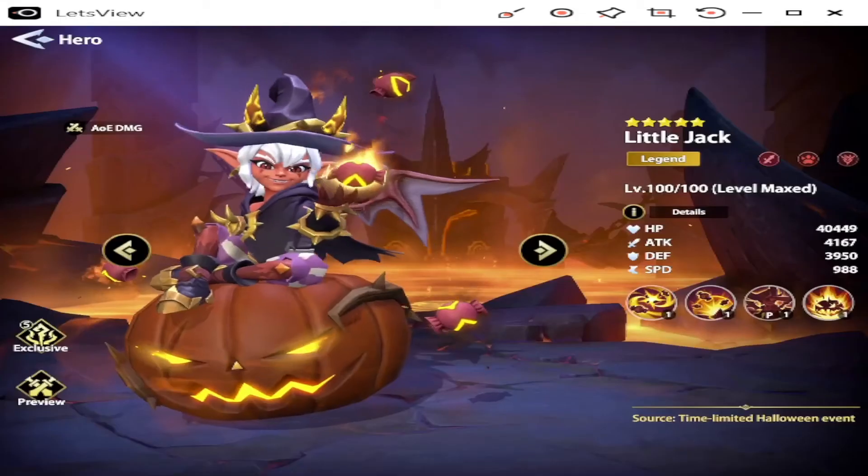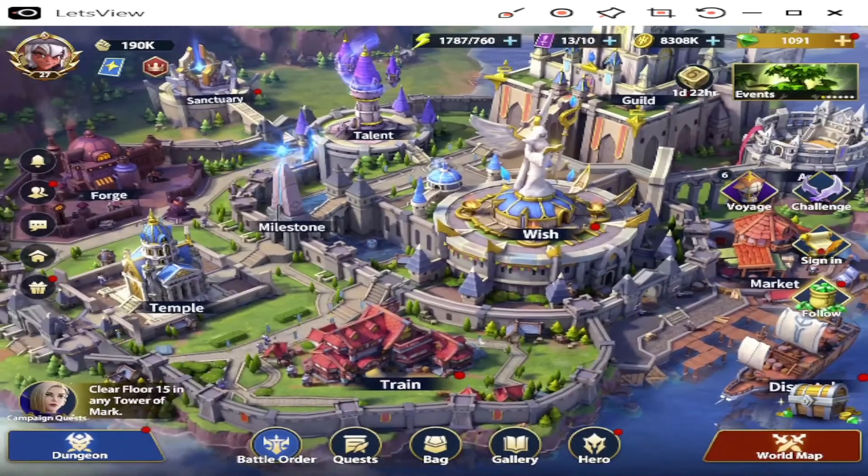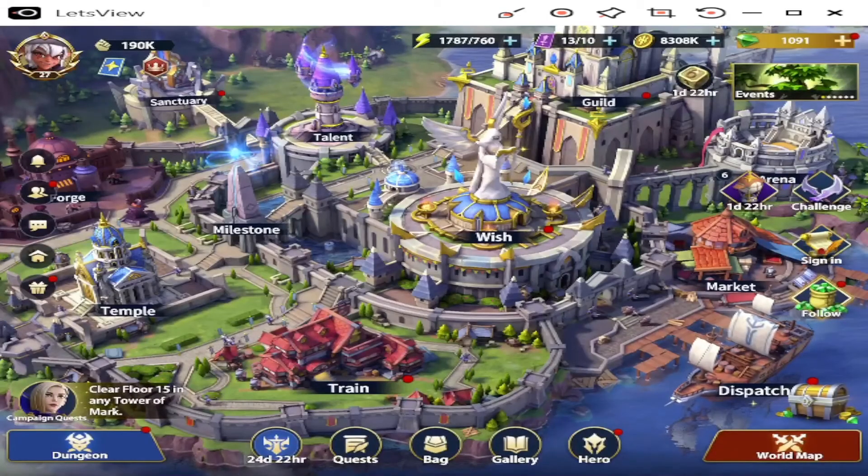As far as gearing this guy — and I'd suggest this for pretty much any attack damage type, which he is — I recommend the Slay Set. What I love about this game is it only requires two pieces of gear to get the set bonus. If you equip four pieces of the Slay Set when you unlock the Forge: crit rate +10%, crit damage +15% — times two with all four pieces gives 20% crit rate and 30% crit damage. Make sure you're looking for percentage-based stats that boost crit rate, crit damage, and attack, and flat stat for speed since you won't ever get a percentage on speed.